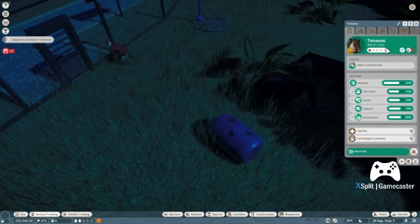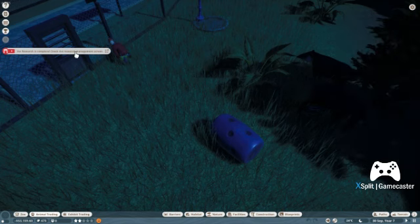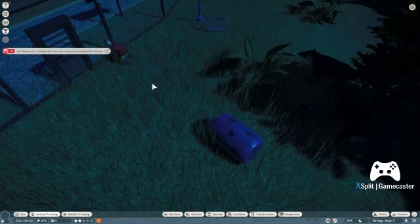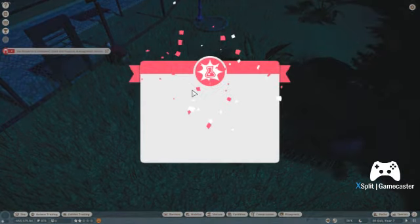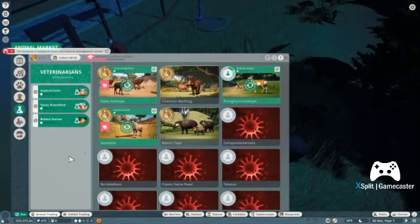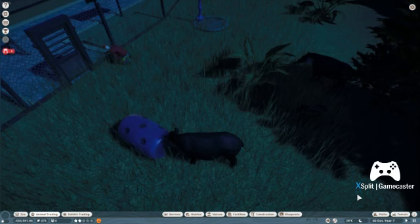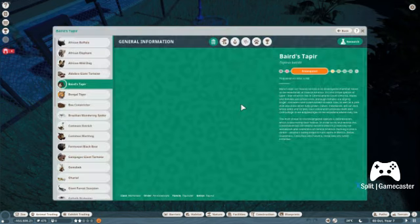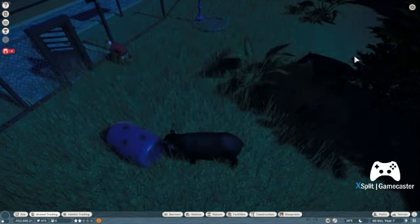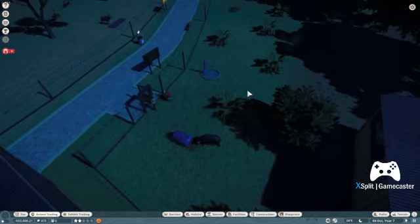I'm actually opening the Zoopedia to double check. Pronghorn level up — of course, because I've been wanting to level up my pronghorn research. As the newest animal I need to research them, because I had the least research on them, just because they're the last thing I added. They're endangered, so we're gonna send Pottle back because he is the chosen one — he shall be the boy who lived.